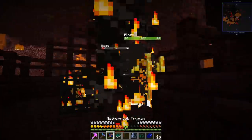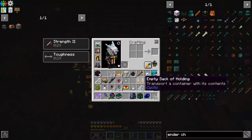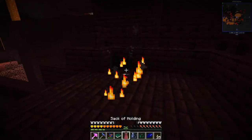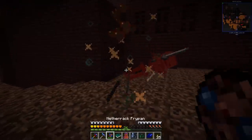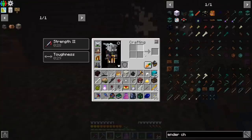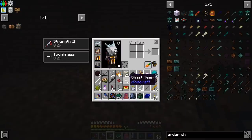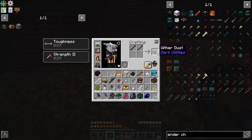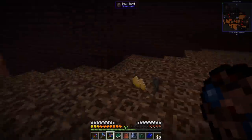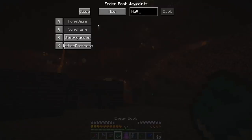We found a blaze spawner — one of the main things I was looking for. I brought an empty sack of holding to snag it and bring it home. We got two blaze spawners — we can craft those together and get six wither dust, which is what we needed for the ender chest. I think we're done here since we're out of food anyway.